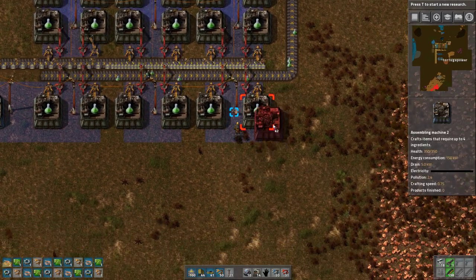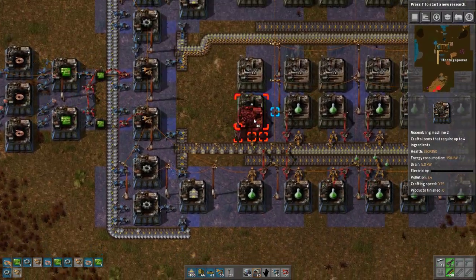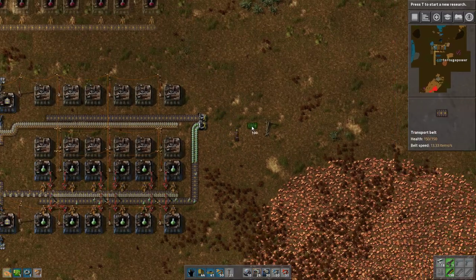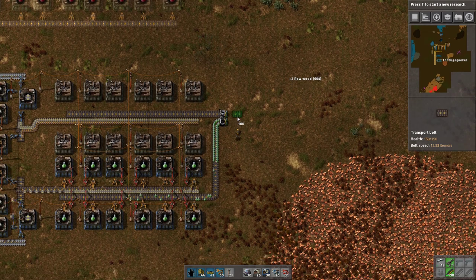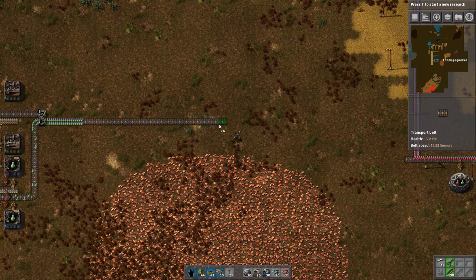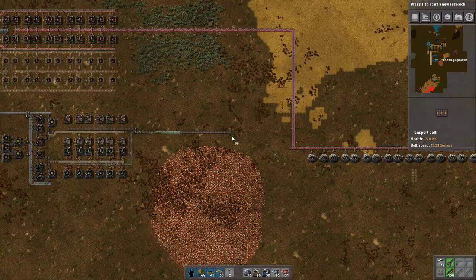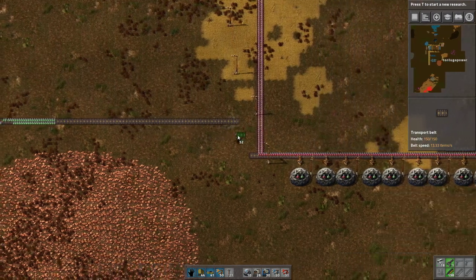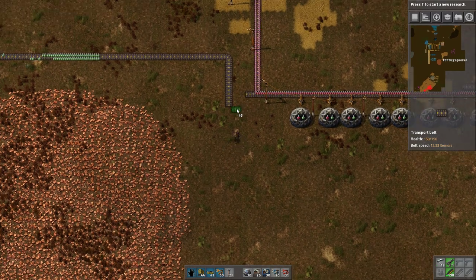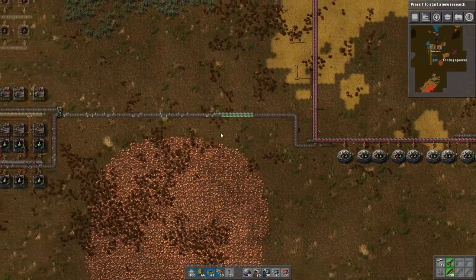We can actually speed this up even more if we replace these with the blue ones now. We can just click and drag — this will speed up a little. So now all we need to do is take this over. We'll probably need to run some of this underground at some point. We'll just run it over this way. And voilà — green science is being produced! Hooray.